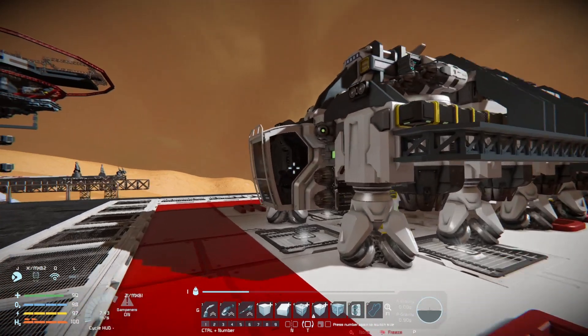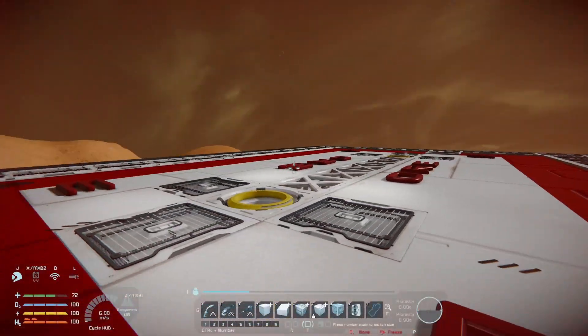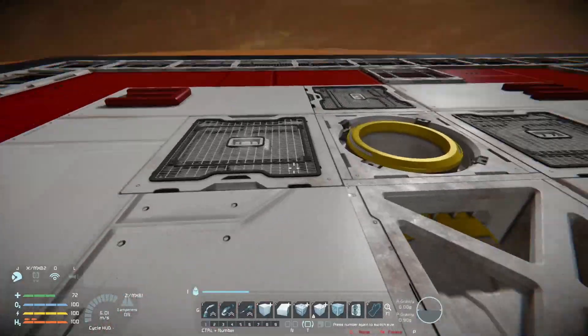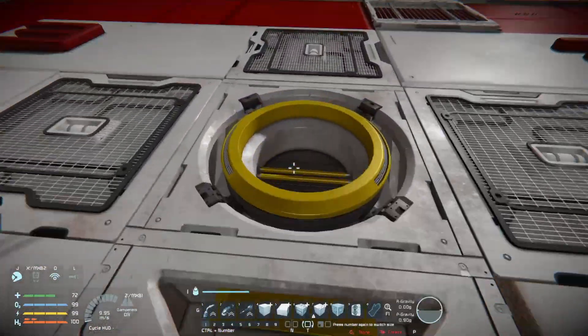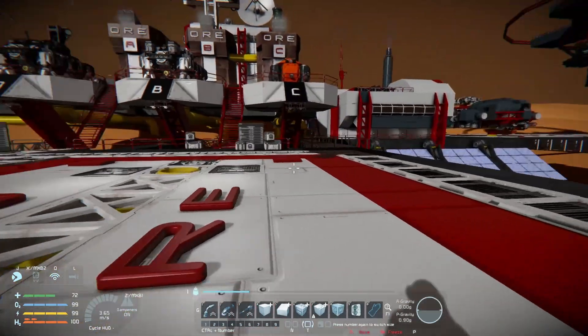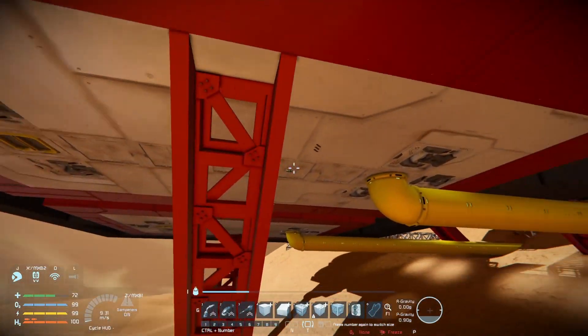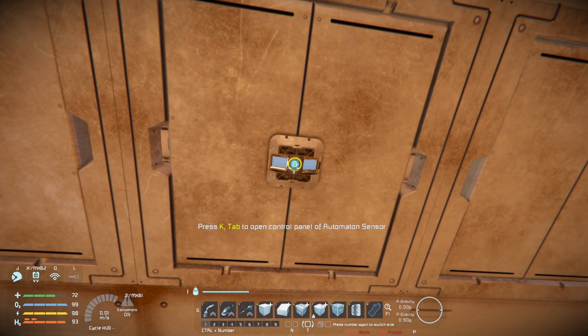Let's just look at our block configuration for a second here. A couple of things: we've got six inset lights we're going to be using. We're going to be configuring this connector here, although we would want to configure the other connector as well — we just won't do that in this video. And then finally, underneath, we have a sensor set up here, and this is going to be the sensor that we're controlling to ensure everything's working correctly.